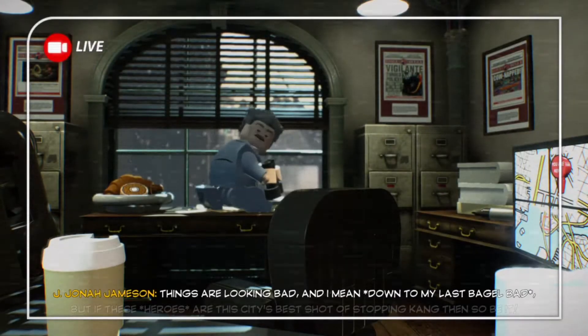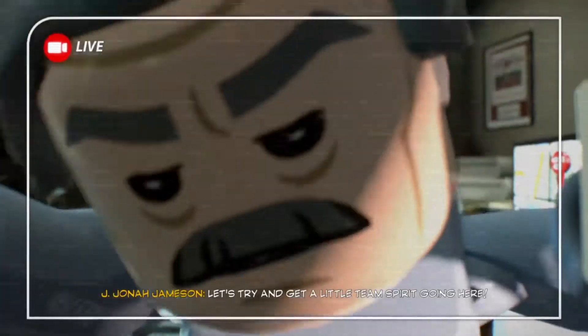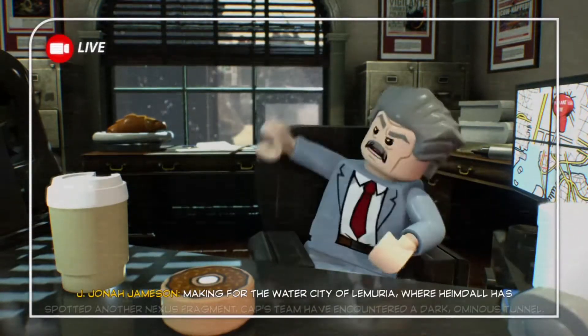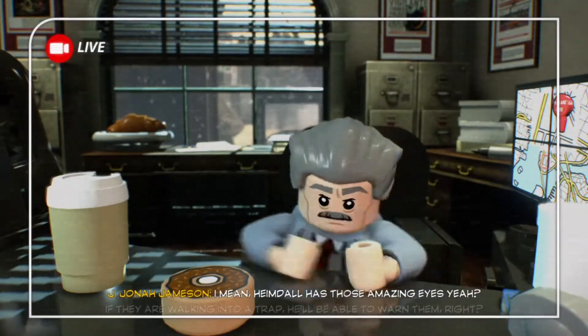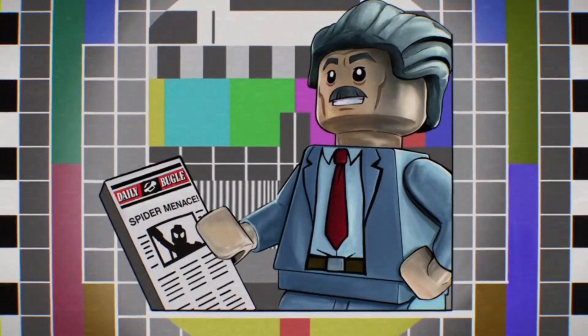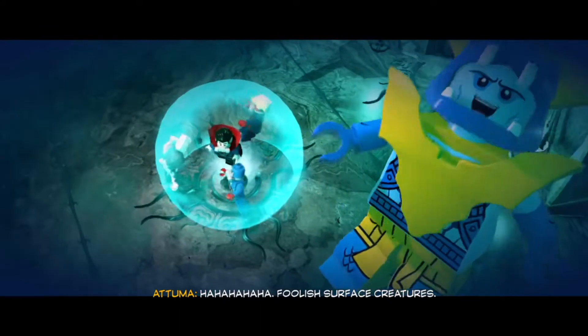Things are looking bad — and I mean down to my last bagel bad. But if these heroes are this city's best shot at stopping Kang, then so be it. Let's try and get a little team spirit going here. Show them how it's done, Captain America. Make it for the water city of Lemuria, where Heimdall has spotted another nexus fragment. Captain's team have encountered a dark, ominous tunnel. Surely they aren't falling into a trap — if they're walking into a trap, Heimdall will be able to warn them. Well, maybe he needs to get his eyes checked.